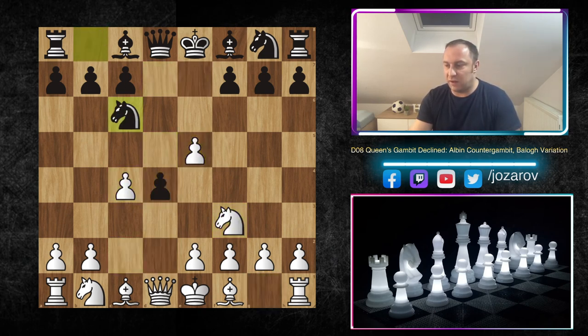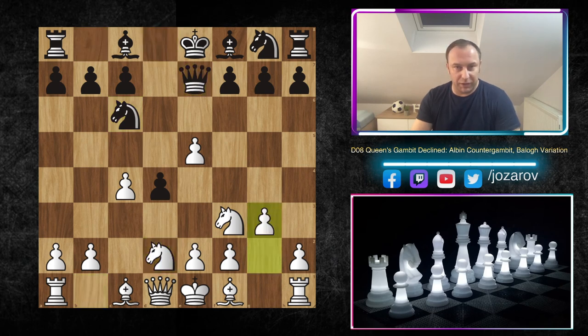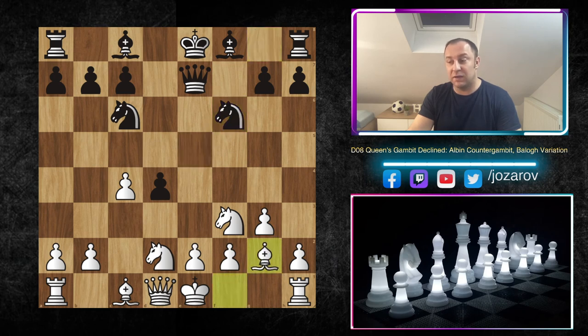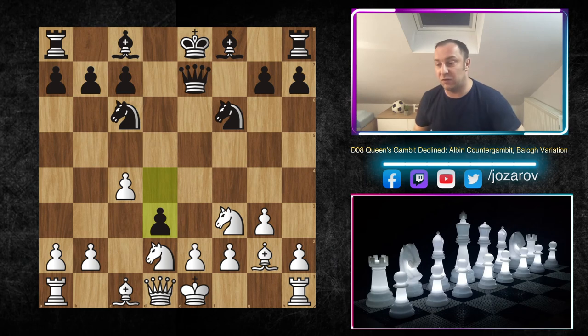Now let's see different ideas for black in the Balok variation of the Albin Counter Gambit. Again, Queen to e7, we play g3 - normal stuff. Now comes the move f6. This is an early f6 - you see this idea many times. Black is giving up a pawn just to develop the knight with tempo. This is probably much better than the Bishop to g4 we've seen, because black finally has to develop the minor pieces. After fxe6, Nxf6, Bishop to g2 - normal development. And many times you face the idea of d3.